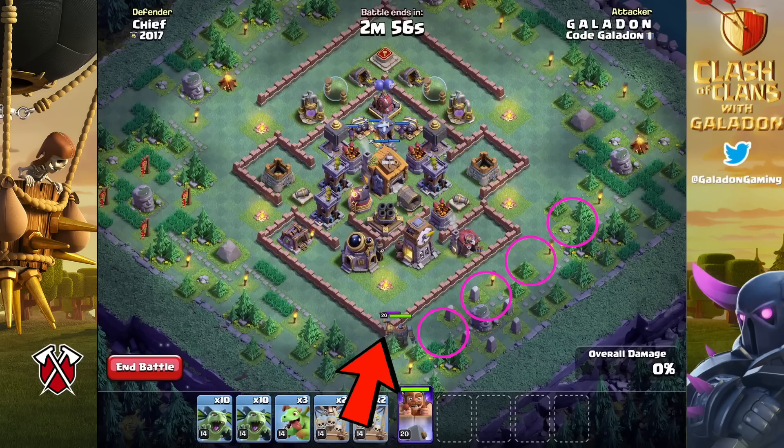Then drop the baby dragons. In the earlier attacks I wasn't dropping the right-hand baby dragon on the hidden tesla — you definitely should do that, it makes it easier. Drop the right-hand baby dragon way over in the right corner on that tesla. The other two baby dragons go against the two camps on the left-hand side. The top-left baby dragon grabbing that hidden tesla to the right of the camp can make the difference between a win and a loss.